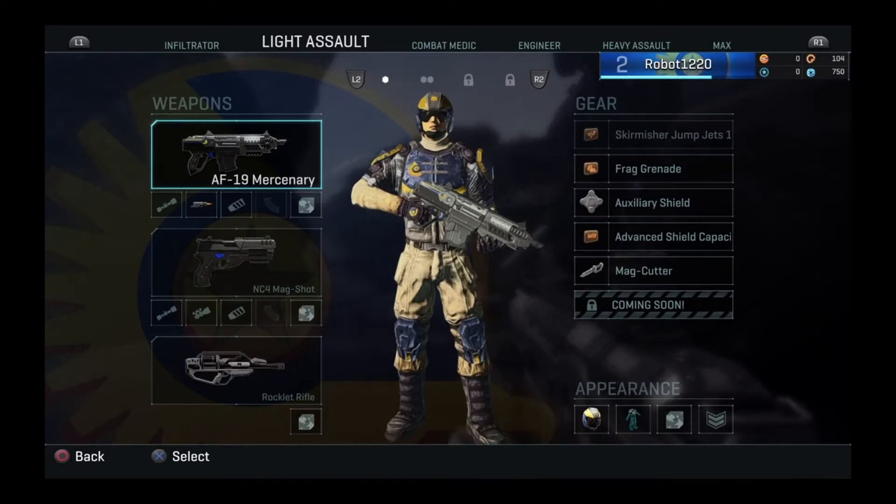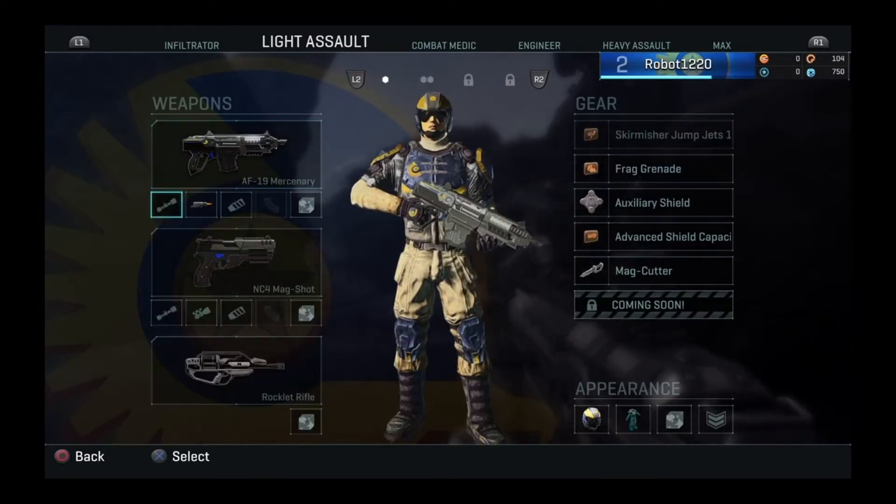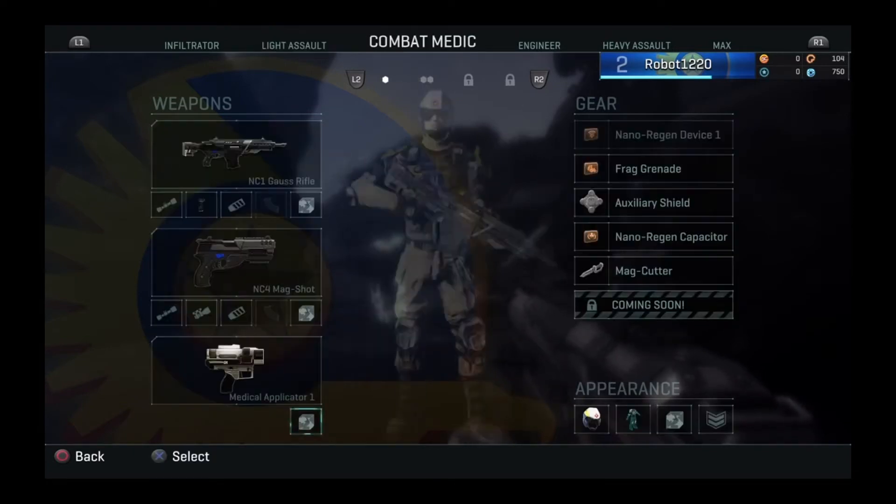And the Vanu Sovereignty, a secretive cult-like group who use plasma and laser weaponry. Guns and class modifications can only be bought with virtual currency, whereas new guns can be paid for using real currency.